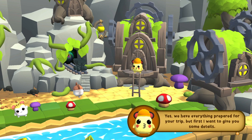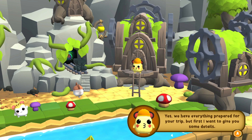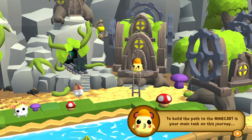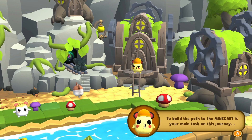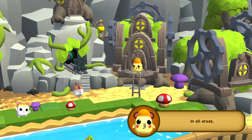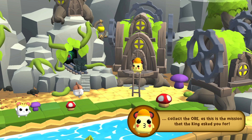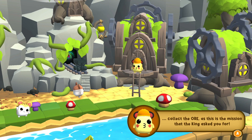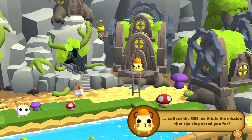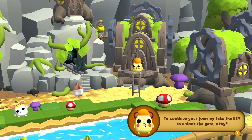It's taking us there automatically. Look at our little waddle — so cute! We greet the chief engineer and he begins the tutorial briefing: "We have everything prepared for your trip, but first I want to give you some details. To build the path to the minecart is your main task on this journey, using the rails and parts that we will provide you in each area. In all areas, you will necessarily have to collect the ore." So this is a puzzle game — we're going to need to use our noggins.